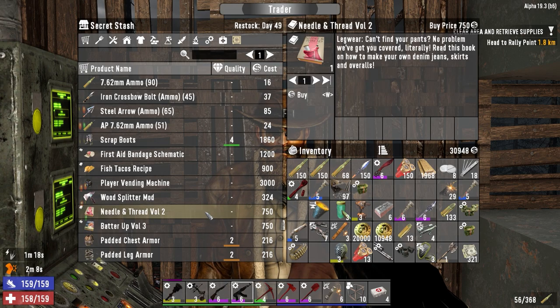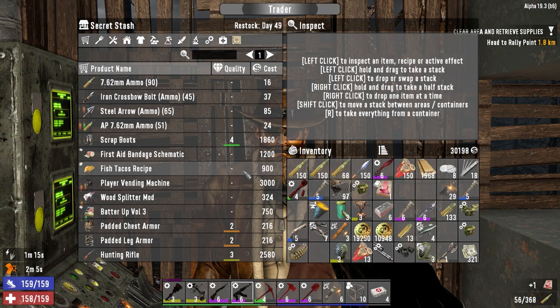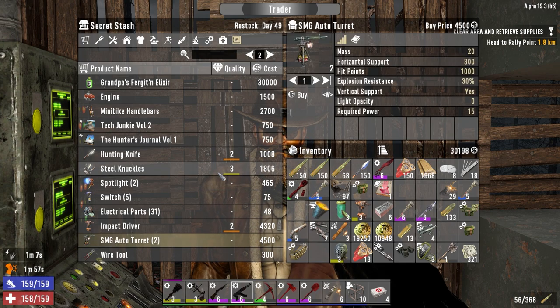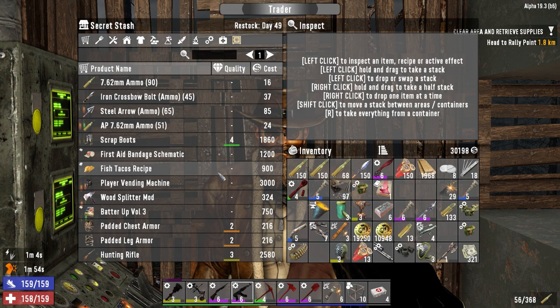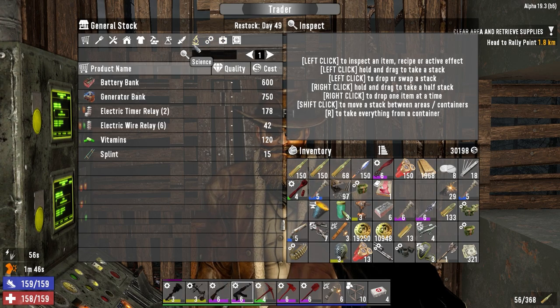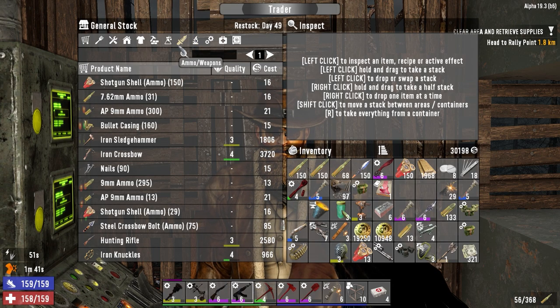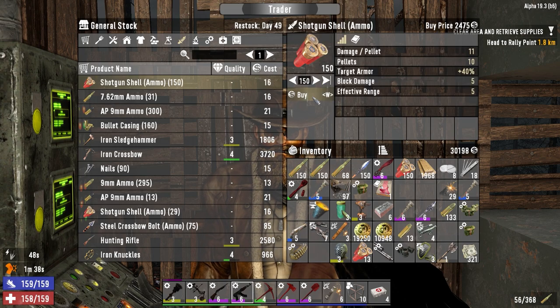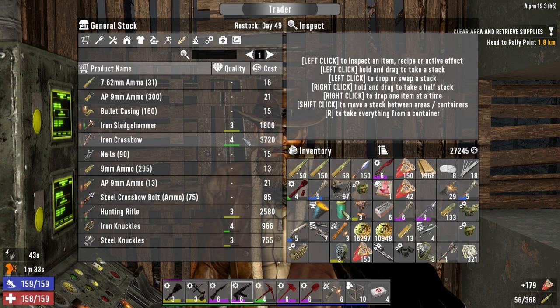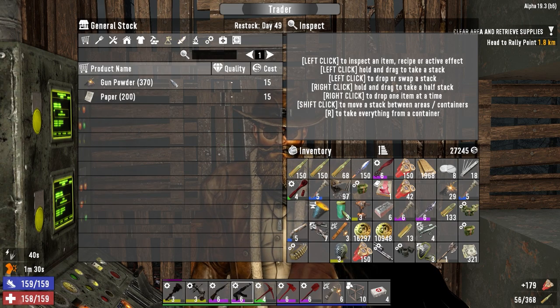What do we got in here? Fish tacos recipe — okay, we want this, trying to finish that book up. Rifle switches, impact driver two, SMG turrets. You could buy one of these guys. Do we have our gun in our bike? No, it's at home. Maybe I should just come — I don't want to come back here tomorrow. Generator bank and battery banks. Shotgun shells — let's buy them all. We'll have them for horde night then. I'm pretty sure we've got enough, but you never know.